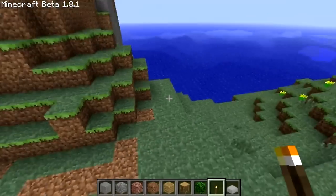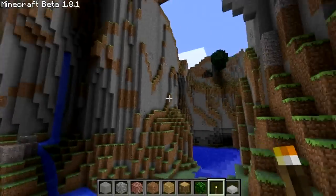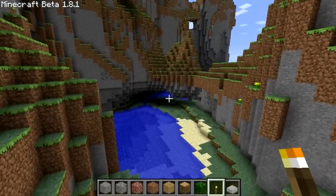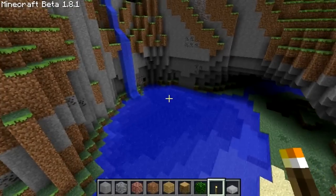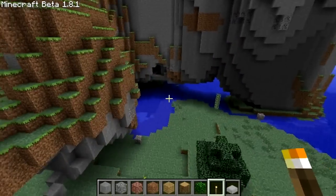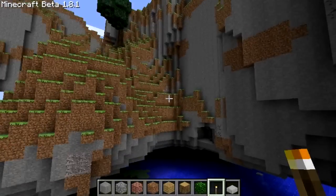You spawn directly there and right behind you are these epic mountains. Under there we've got like a pretty low overhang over there. A little waterfall pool here, and a little cave entrance there which looks like it goes through to the other side.